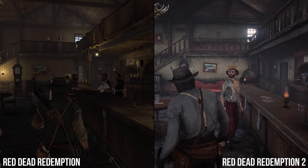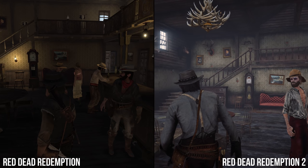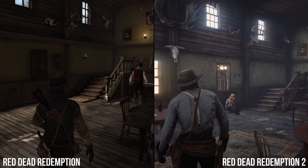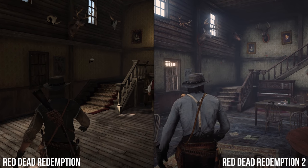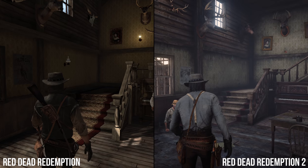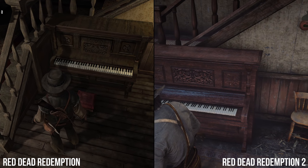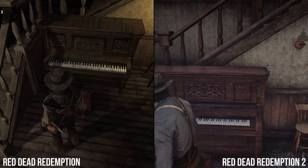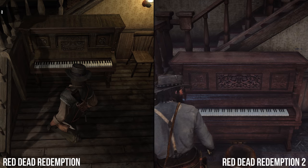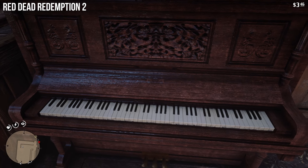For example, take the piano in the corner. Would this piano be the same after 12 years, or a different model? Has it been well maintained, or battered and replaced? Given so many assets are reworked on the latest Rage tech, it's a question posed by every item in the saloon. The answer, it seems, is that the same upright model has somehow survived the intervening years — there it stays in the corner, the same details chiselled into its body, and the difference is largely technological.